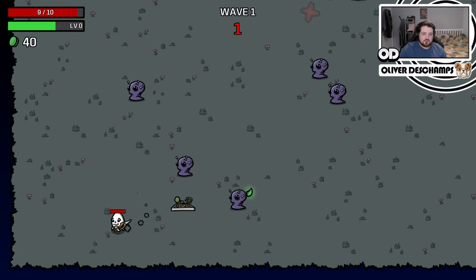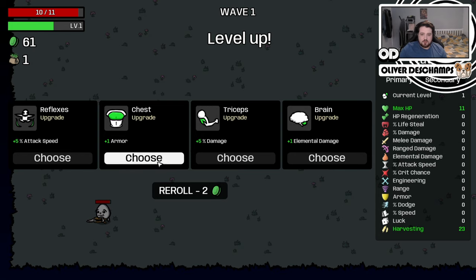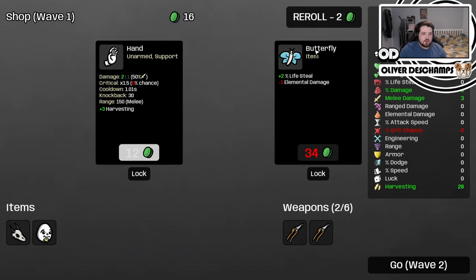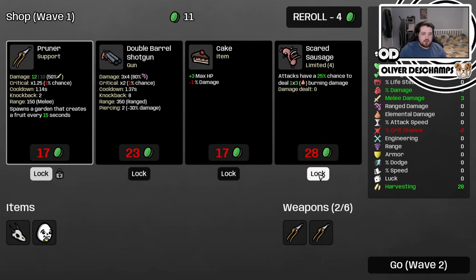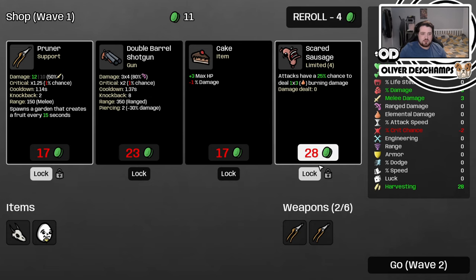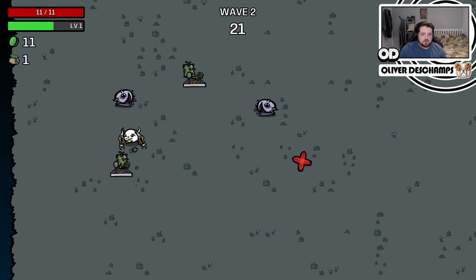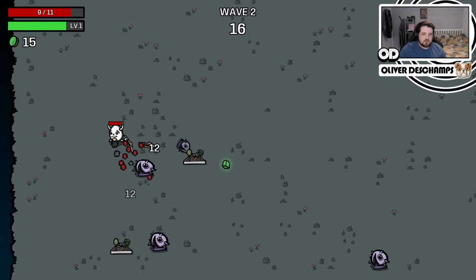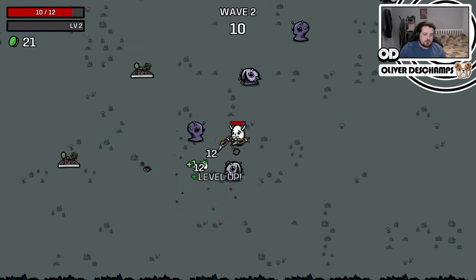It's melee related, which sucks. We've just taken a bit of damage, but that's fine. So let's maybe get our damage up. Let's get some more prunes going. We could take some melee damage. Another prune will be good for us. Reroll, and let's get the scared sausage. I think that will help us. So now we should have two gardens spawning — perfect. And they spawn near each other, so that's immediately two more harvesting from the start of the round. We don't have any health regen, so we're going to waste one of these fruits if it spawns now. Not the worst, but a little bit annoying.